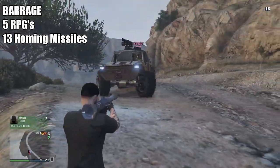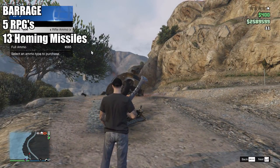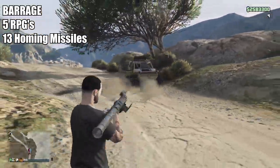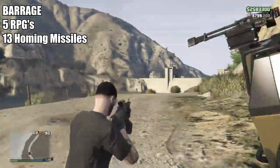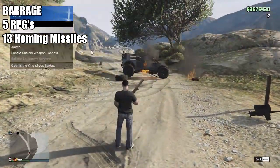Moving on to a vehicle I was very surprised by — the Barrage takes either 5 RPGs or 13 homing missiles to destroy, putting it on par with an armored insurgent. What it lacks in window protection like the insurgent has in the back and the sides, it makes up for in its speed and dual mounted miniguns or optional grenade launcher. The price isn't too bad either — it's one of the cheapest vehicles on Warstock in this update. If you had to buy one of these vehicles, I would definitely go with the Barrage.